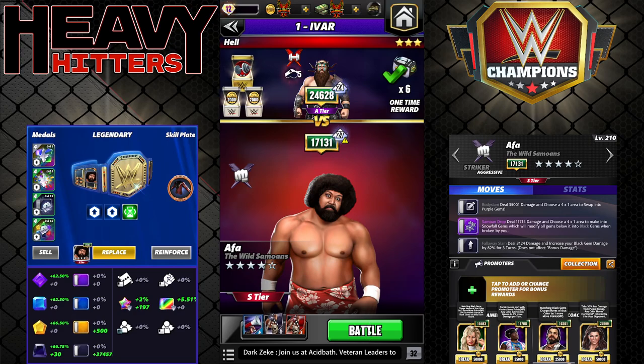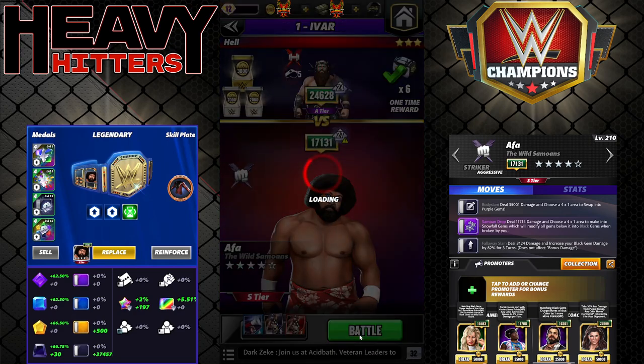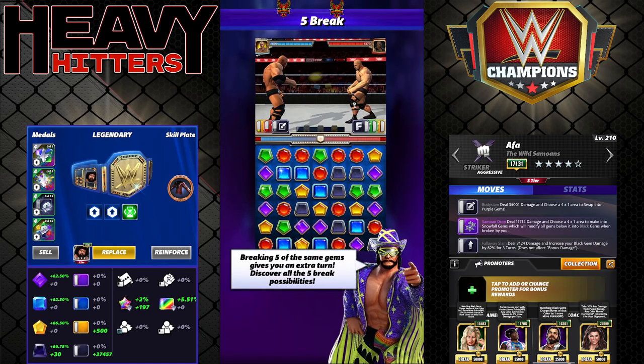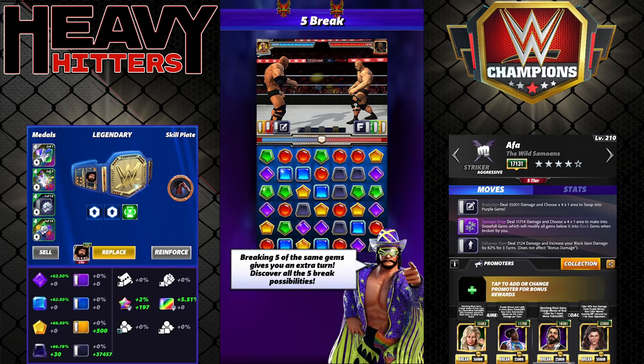I'll run this a few times so you can see. Alundra also helps with the consistency of finding a black match. Mine could go higher — she has a 50% chance to increase initial black gems on the starting board, but right now it's only 25%.